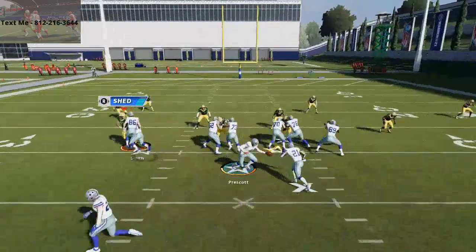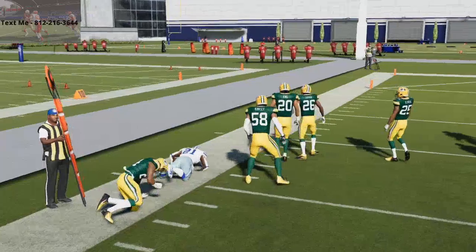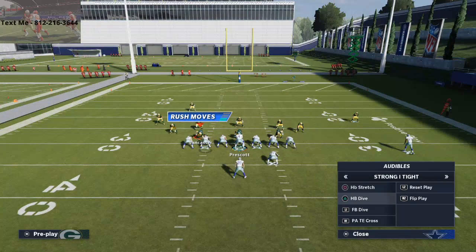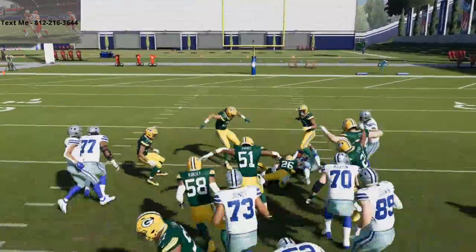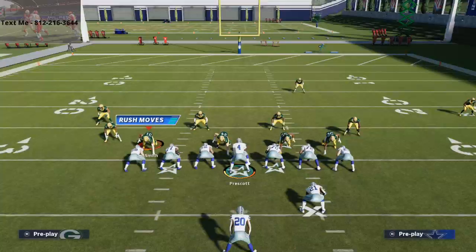This is just a very powerful running scheme, and it's really good to run with the Cowboys because you have really good linemen and two really good running backs. It's a phenomenal scheme this year out of the run balance play — you just get that instant win animation for an automatic five, six, seven, eight yards.